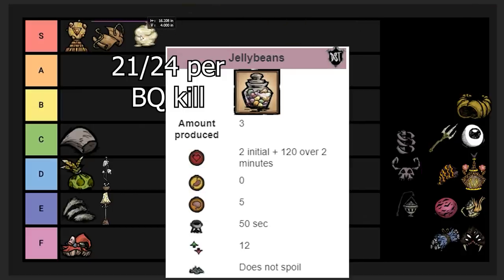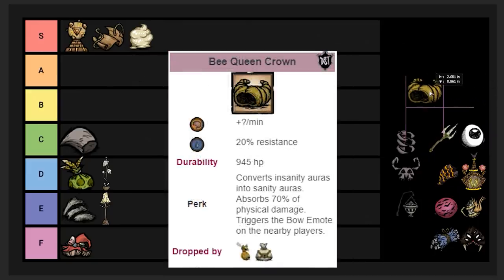Royal Jelly comes from the Bee Queen and is used to make Jelly Beans. S tier — Jelly Beans are OP healing items. If you're farming the Bee Queen regularly, you really don't need other healing items. You can just kill her every 20 days and use Jelly Beans. A bit overpowered, honestly.